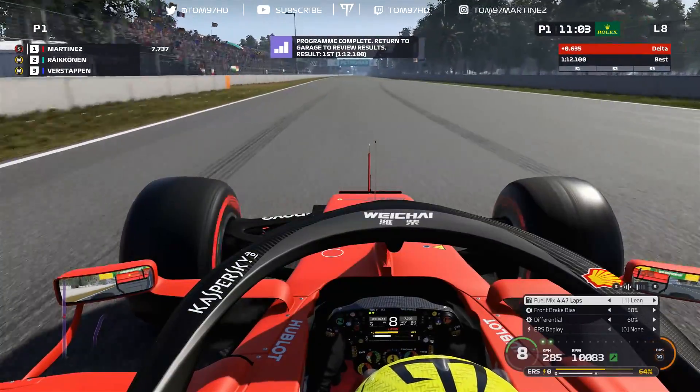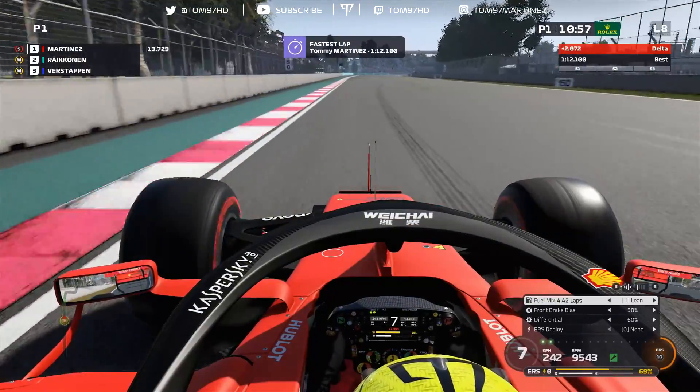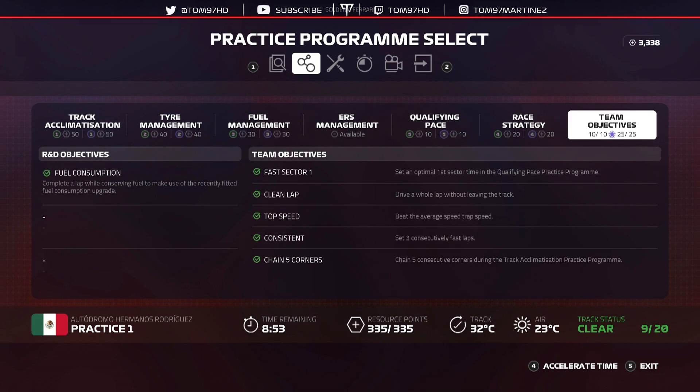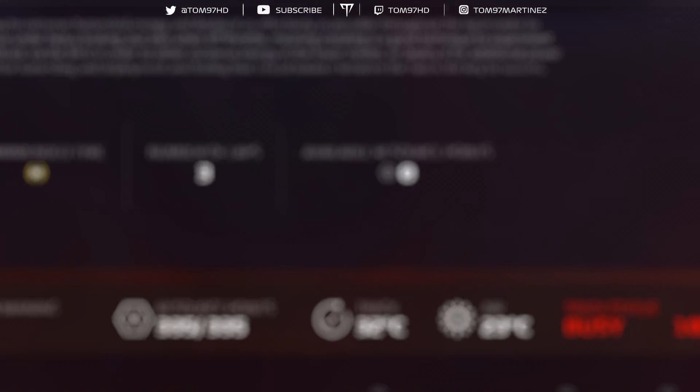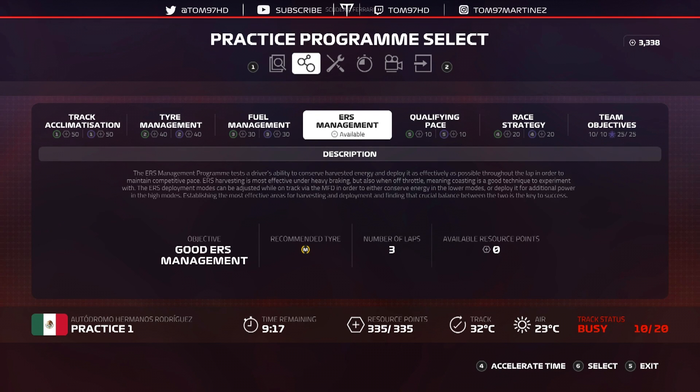Going really fast gets you the purple score straight away and maximum points. We complete the session, finish P1, and beat the threshold. On screen you can see we've hit all team objectives, all R&D objectives, and we've got purple in track acclimatization, tire management, fuel management, qualifying pace, and race strategy — 335 out of 335 points. We don't need to do the ERS management because available resource points show zero; we've already got everything. Doing ERS management would just waste your power unit for no points gain.